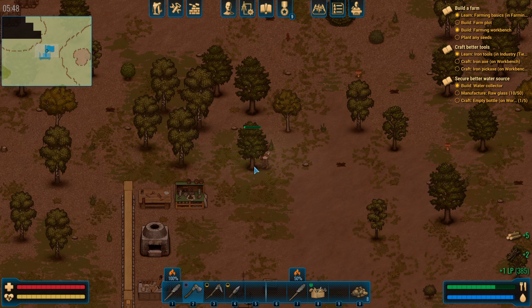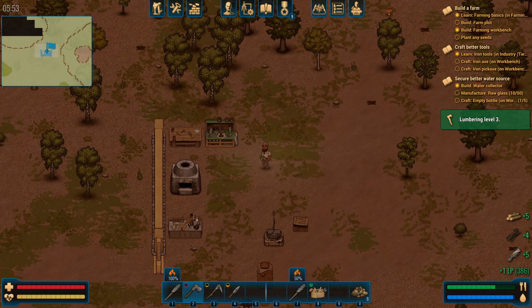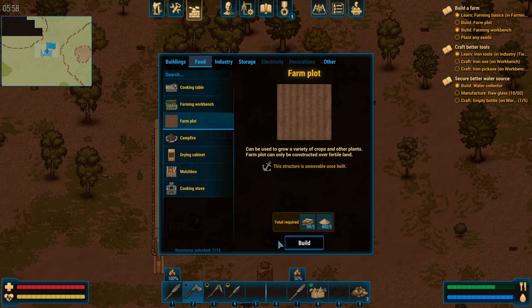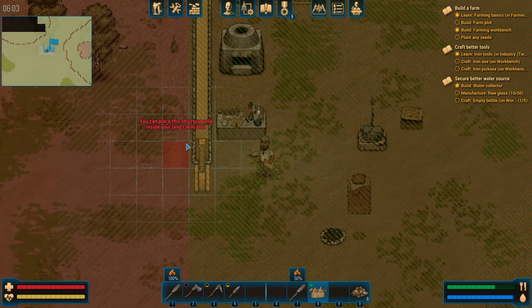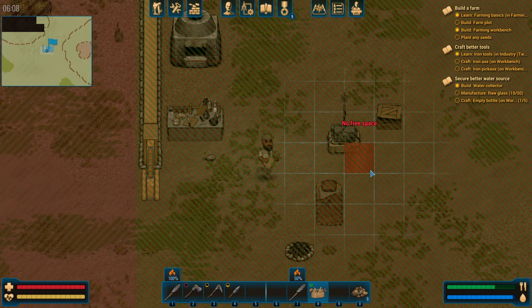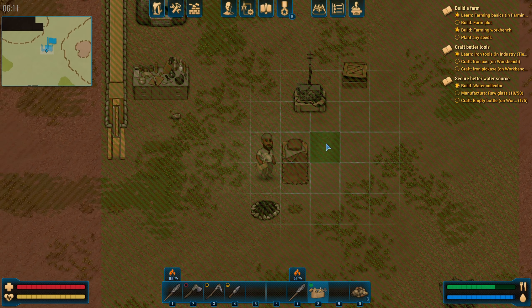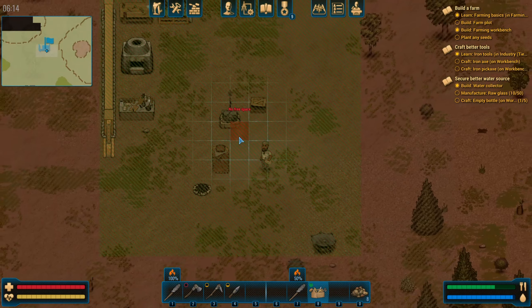Let's take this down. Lumbering level two, three. Let's see if we can build that farm plot now that we got the sand. Build farm plot... it says you can place the structure only inside your land claim area. Not crazy about that. Let's put it next to our bed. Boom boom boom, do three of them for now.